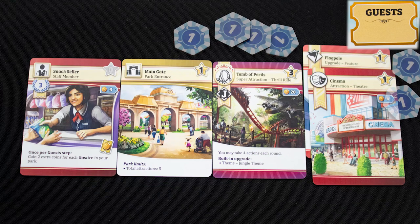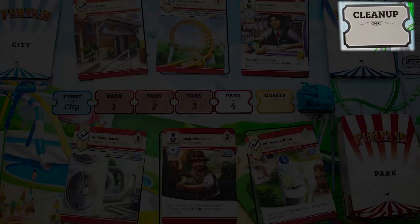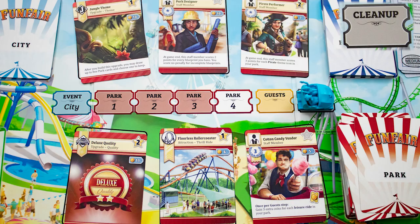During the guest phase, total up all the stars in your park and gain one coin for each, then gain any bonus income from stars. If you have not yet built your showcase, place five coins on it. Finally, remove all current market cards and replace them, discard the city card, and move the round marker back to the start.